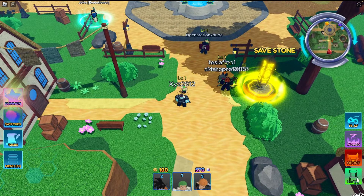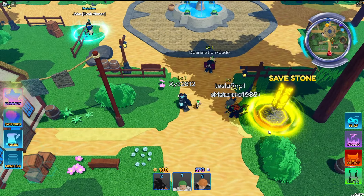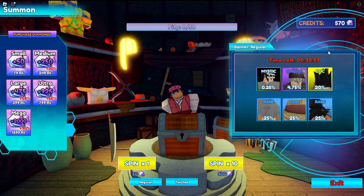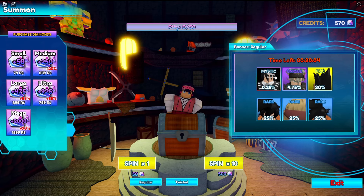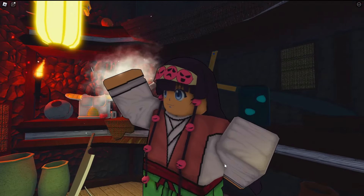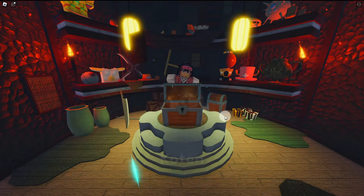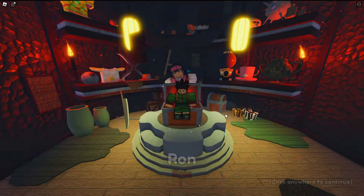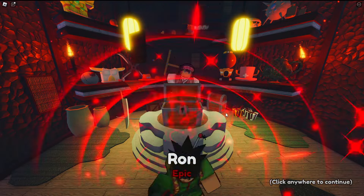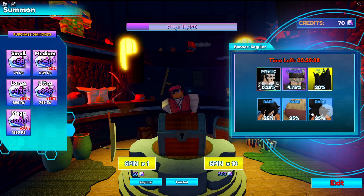Alright, I do have 500, so we will summon. Seems like I can get some cool characters. Huge fan of Black Clover. We'll try to get our stuff — Goku, Lucy, Goku, Goku gone. Nice, come on! We didn't get our stuff but we did get Goku. Are those two Gokus?